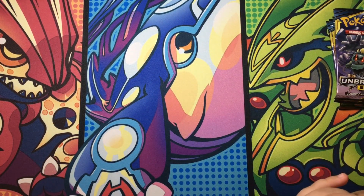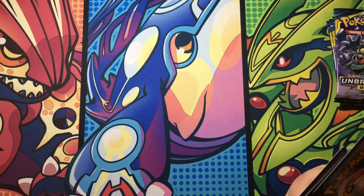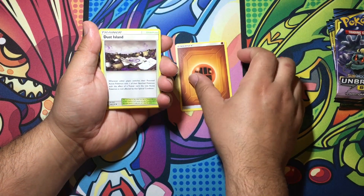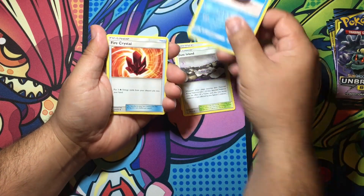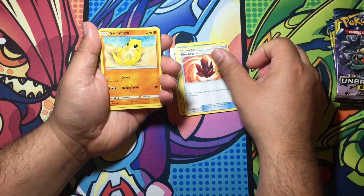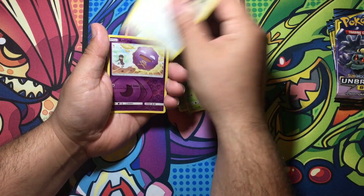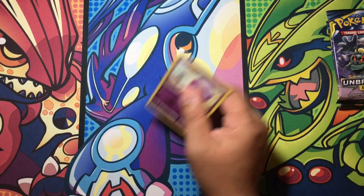Okay, give me the code card. There's the code card to the first one. Fighting Energy, Dust Island, Aipom, Mukuhawk, Fire Crystal, Sandshrew, Gastly, Tangela, Bellsprout, Rattata, Weezing. And the rare is Butterfree. Okay, nothing there.